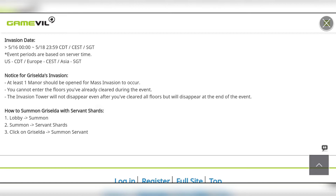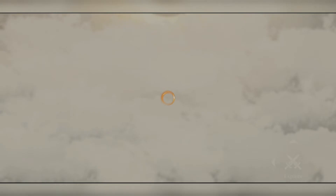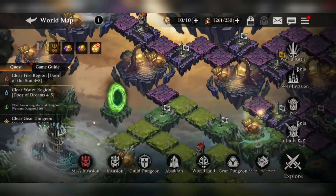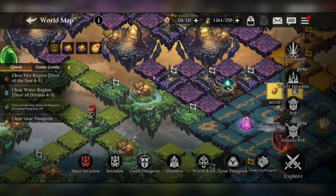You should be able to complete 1 manor. If you are a beginner, manors are the tiles with a flag on them, and if you clear it or open it, you will be able to access the mass invasion. In this mass invasion, you can actually get a lot of shards of the indicated servant, and in this case the indicated servant is obviously Light Griselda.